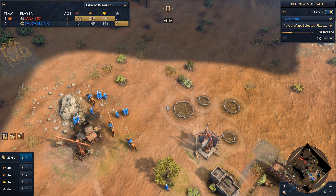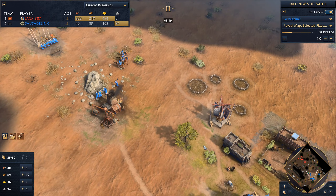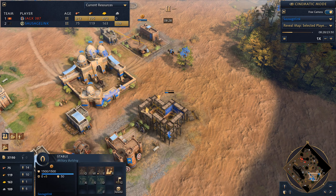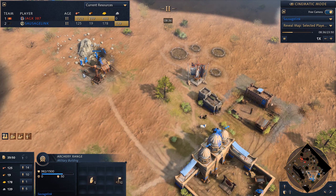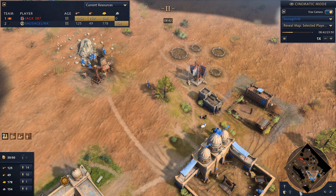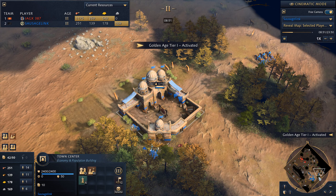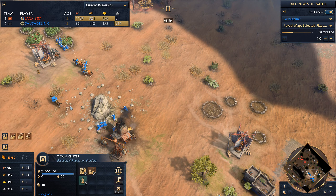You can also use the Nest of Bees to target archers, and people usually mass archers in age two, so it can be really strong against players who don't mix in other units. Fortunately, I'm mostly producing horsemen and starting to mix some archers in. I seem to have accidentally sent villagers to keep gathering stone — we already have our second town center, we're gathering from deer and chopping trees. We don't need the stone; we can use it for walls or outpost emplacements but right now I need wood. I get these villagers off stone and onto the trees.